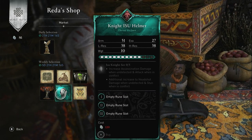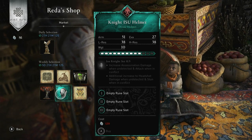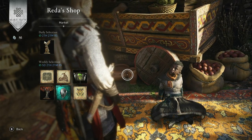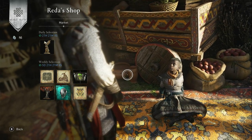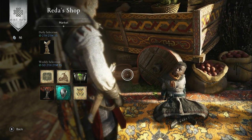All I've got to say is just concentrate on this item here, the Knight issue helmet for 120 opals. Okay, there we go, everything else is just absolute trash. Hopefully the next reset we have next Tuesday will be a lot better and more useful. We'll see you tomorrow.